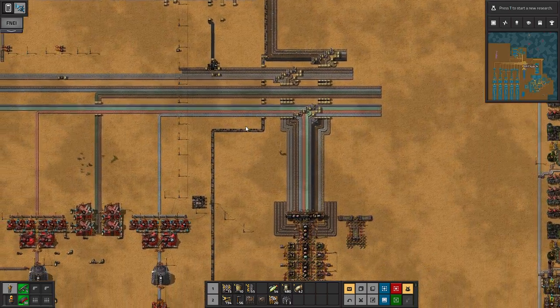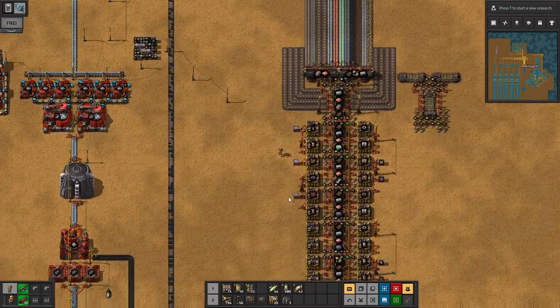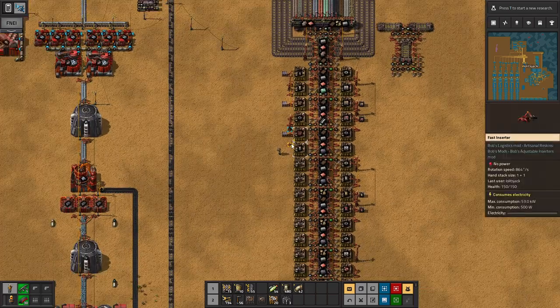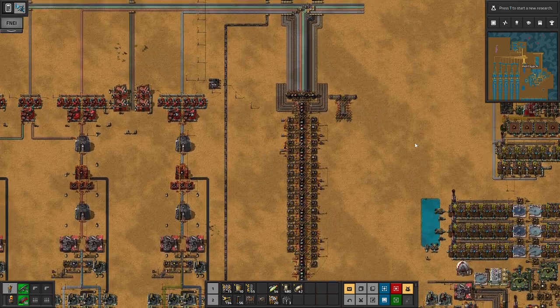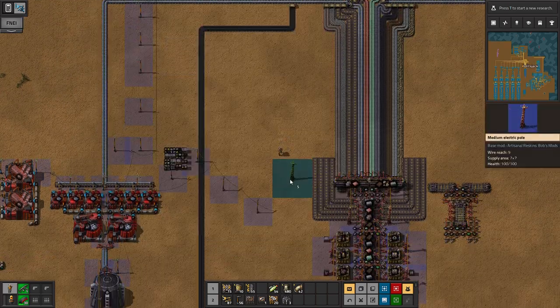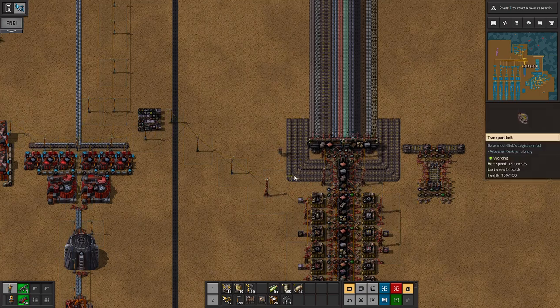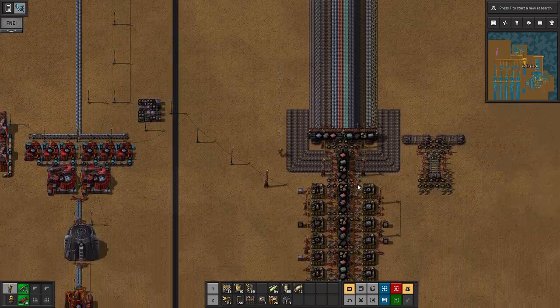I need to finish making the production for the T2 stuff, so let's get on that first so we can turn this on and empty these chests. Okay, we really need yellow belts, so we have to turn it on. Let's just send it and see how it does. We really need yellow belts.